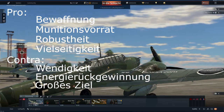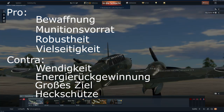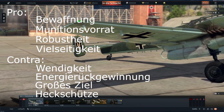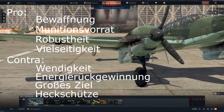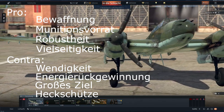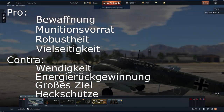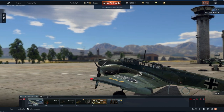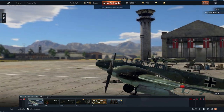Wir haben einen Heckschützen, der meiner Meinung nach absolut sinnlos ist, denn der Winkel ist oft sehr schwierig. Gegner, die dieses Flugzeug kennen, können uns sehr gut auskurven bzw. den Heckschützen auskurven, und sollten wir den Gegner wirklich mal ins Visier bekommen, so hilft uns die MG relativ wenig. Wie es mir mit der Bf 110 erging, erfahrt ihr im Gameplay, zuvor aber wie gewohnt die Background Story. Ich wünsche gute Unterhaltung.